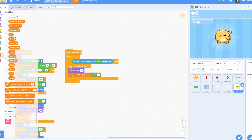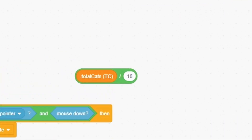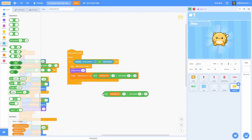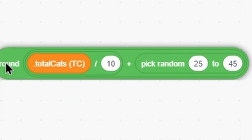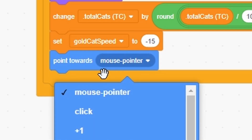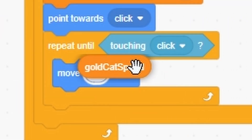So I'm going to make it change by the amount of coins you have: total cats divided by 10, put that in a plus, then pick random 25 to 45, and put that all in a round block. Then set gold cat speed to negative 15 so it goes backwards, point towards click sprite, and repeat until touching click sprite: move 10 steps and move gold cat speed steps, then change gold cat speed by 3.